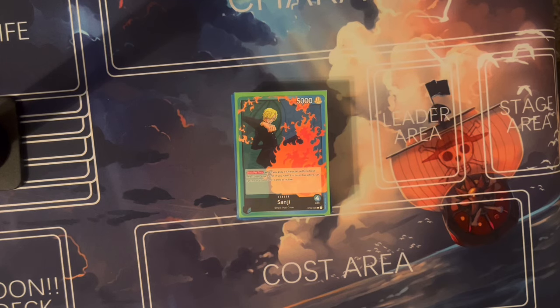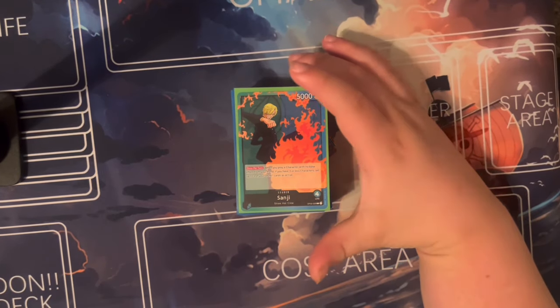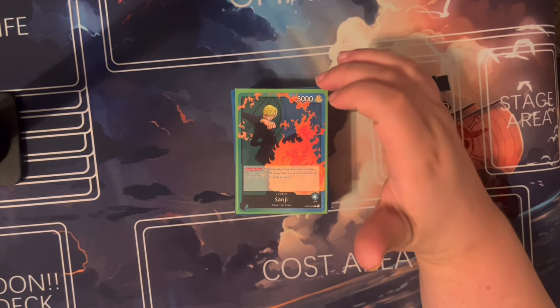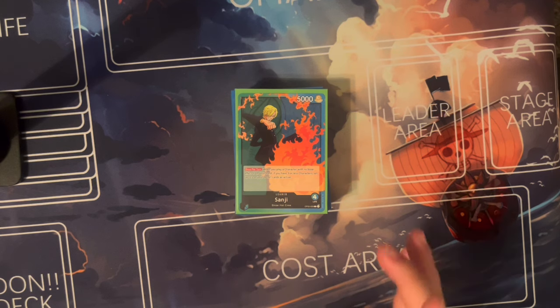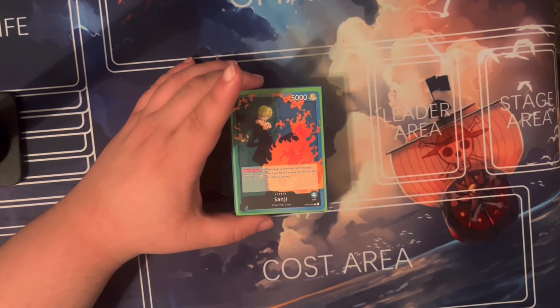I think Blue-Green Sanji is one of those forgotten leaders that, if someone cracks the code, will actually become a meta threat one day. A lot of people wrote him off because they read the first part saying 'a non-effect character' and because he came out so long ago in OP02. I'm not going to say I've finally cracked the code, because for a simple effect of reducing the cost of a vanilla monster there are actually some intricacies to this leader.